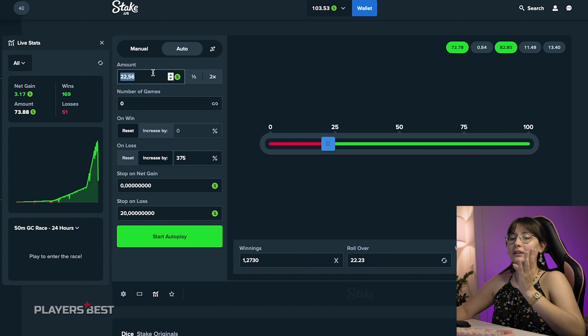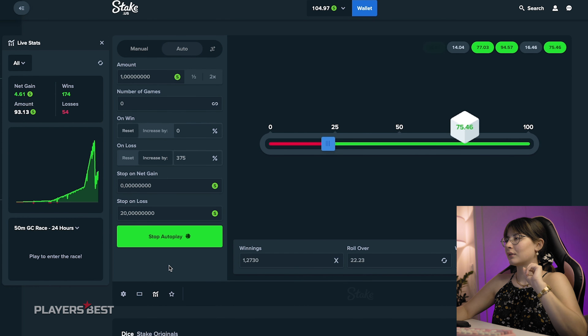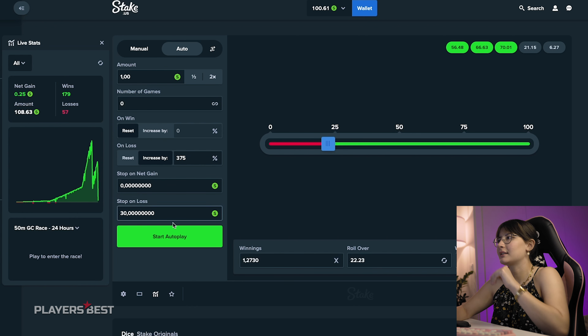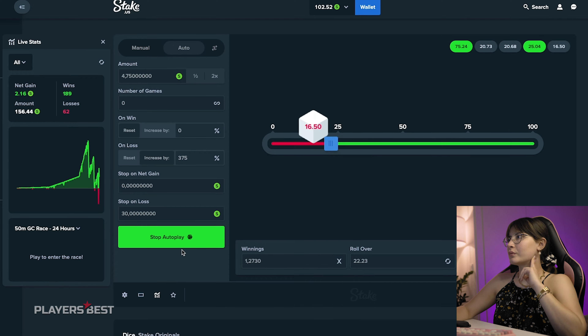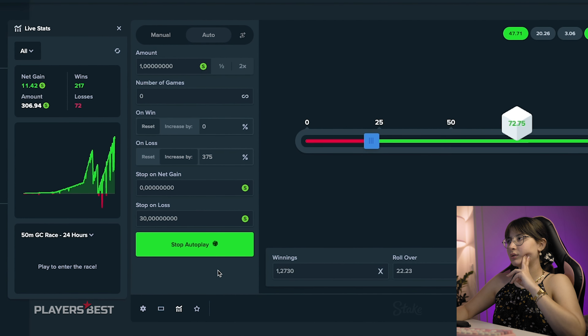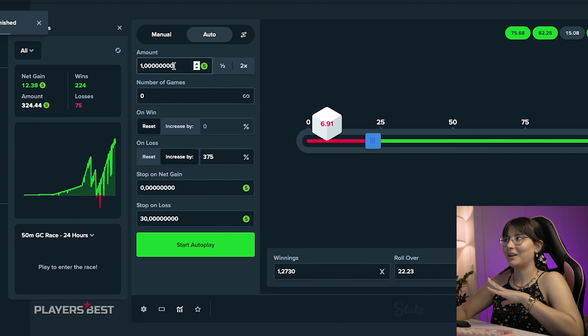So let's start autoplay. Let me show you the stats. Let's see how it goes. You can see the graph that it's going up and up and up. Of course it's very slow, but I mean that's the thing — it's to play with low balance.